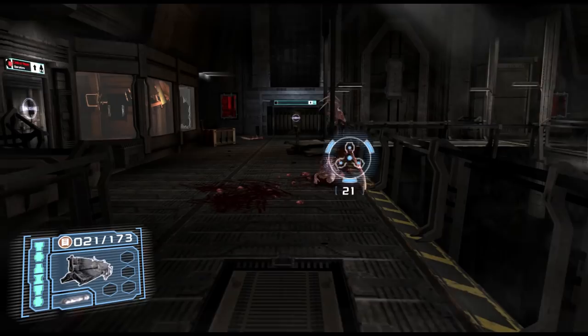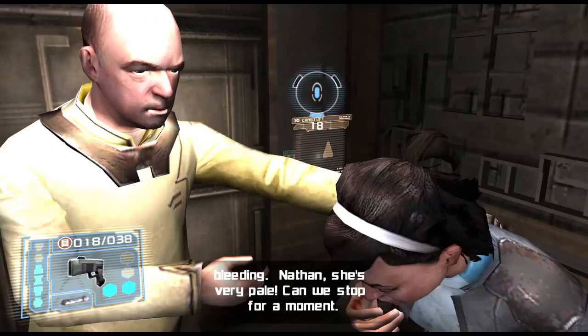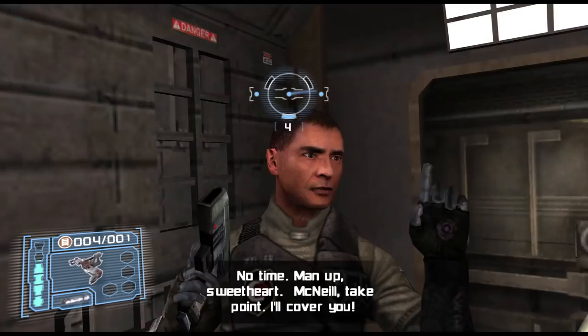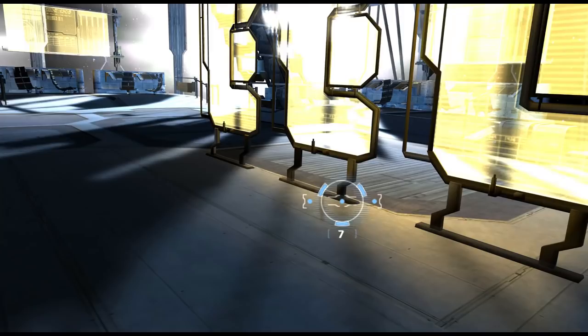Dead Space Extraction really took me by surprise. Spinoffs can be hit or miss, but plenty of love and care was put into Extraction. It's got excellent pacing. The gameplay transfers well to a rail shooter, the horror is maintained, and its narrative is well thought out. If you want a better idea of what happened planetside on Aegis 7 when the marker was discovered, and what happened on the USG Ishimura prior to Dead Space 1, you'll get that in Dead Space Extraction.